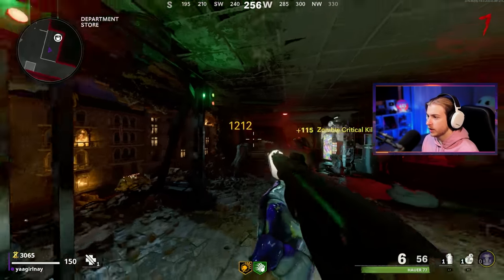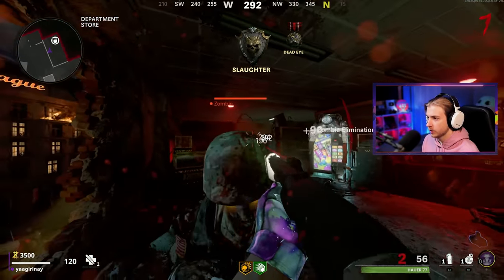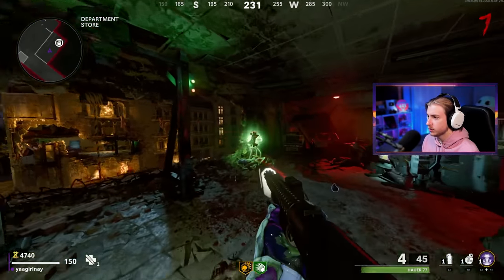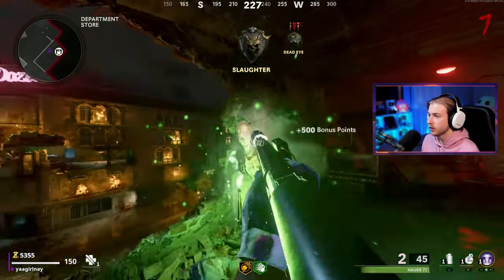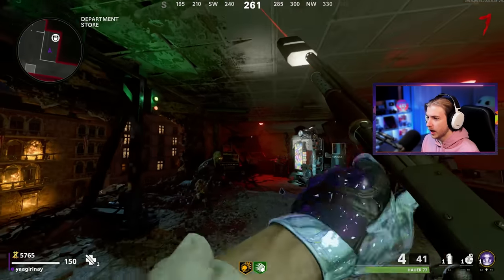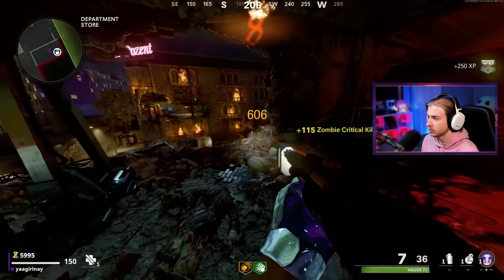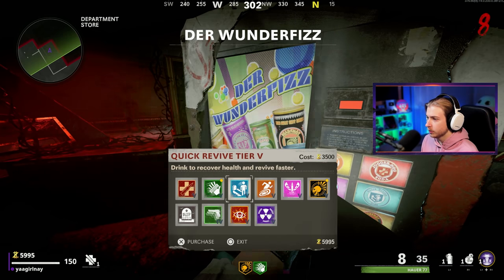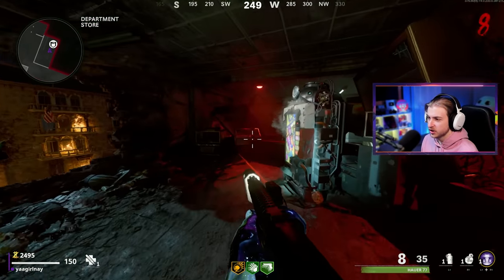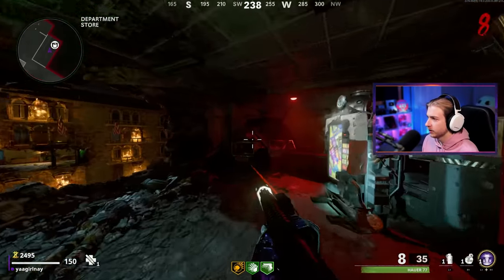Now all we gotta do is save up our cash. We got a Jackrabbit medal — we've gotta be close to getting another one of those Jackrabbit camos. The Hauer is the only weapon I can really see Speed Cola having an effect on. Every other weapon, the reload increase seems so minimal. But with the Hauer it's like bam, bam, bam, bam — we're full. It's still slower than a lot of other weapons, but it's more noticeable on this one.